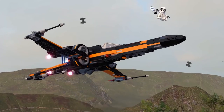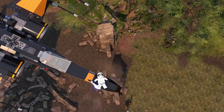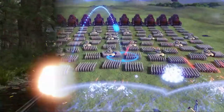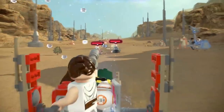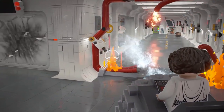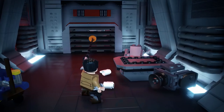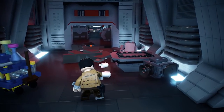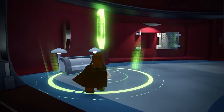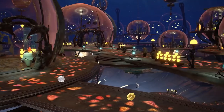LEGO Star Wars The Skywalker Saga is the first LEGO game with evolved combat. Lightsaber combat now has more depth thanks to a brand new combo system. Rather than button mashing, new combos are strung together to take down enemies, mixing lightsaber combat with powerful force abilities. On top of this, blaster combat uses a third-person over-the-shoulder perspective, allowing you to aim for more accuracy — also a new feature. As a blaster hero, you can use terrain as cover to avoid incoming blaster fire.